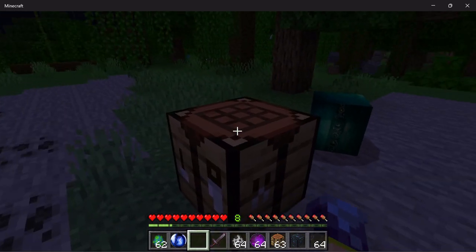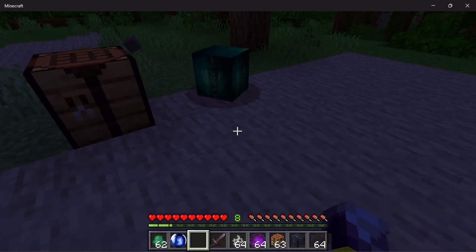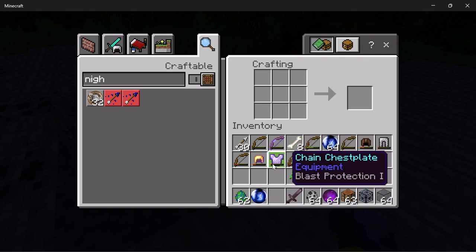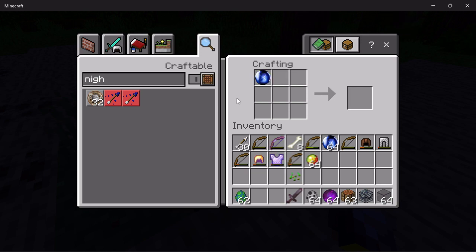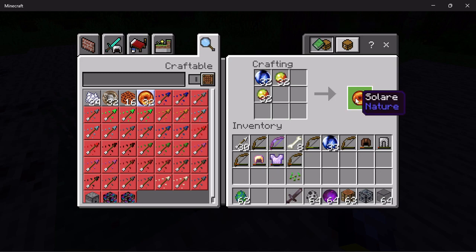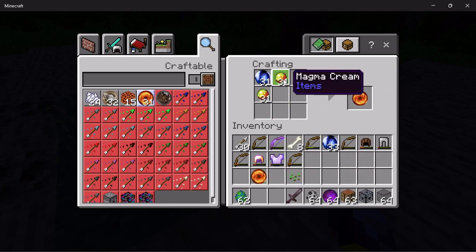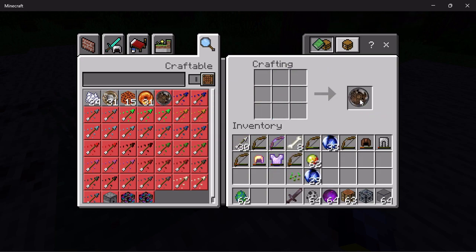While that cooldown is going, it will also tell you in the top right corner that one player sleep is ready to go. Now to get a day orb, I made it a little more of a grind — you have to craft one of these first. To craft it, you need magma cream and a nocturna, then combine that with another night orb to craft a day orb.